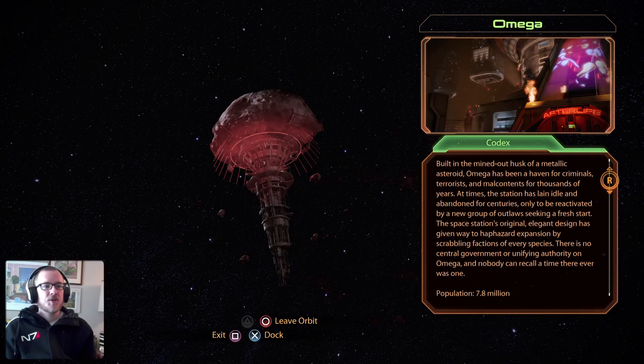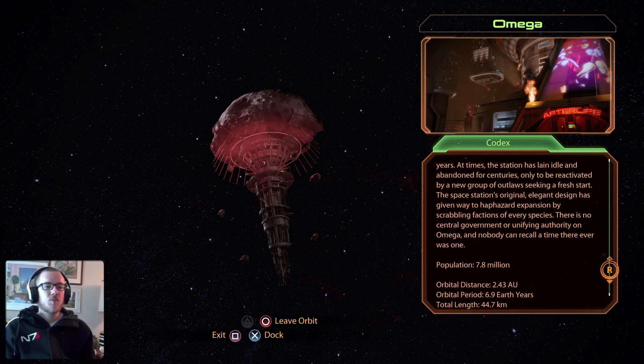Omega — built in the mined-out husk of a metallic asteroid. Omega has been a haven for criminals, terrorists, and malcontents for thousands of years. At times the station has lain idle and abandoned for centuries, only to be reactivated by a new group of outlaws seeking a fresh start. The station's original elegant design has given way to haphazard expansion by scrapping factions of every species. There is no central government or unifying authority on Omega. Population: 7.8 million.